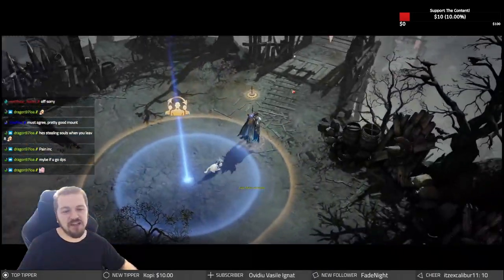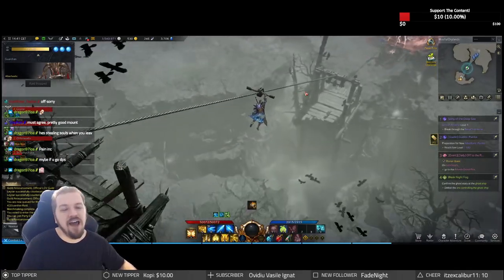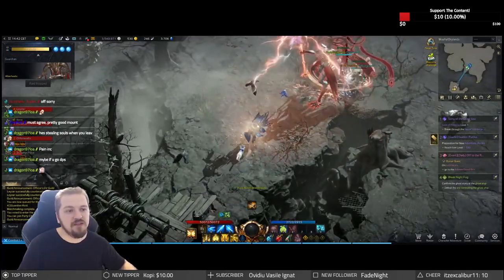Hey guys, welcome back as always. My name is Lazard and today my friends we're off to fight Albert. You guys know Albert — Alberhastic. And of course I'm gonna give you all the raid mechanics that you need to know.